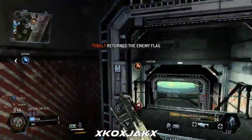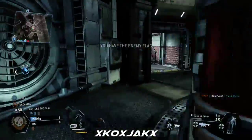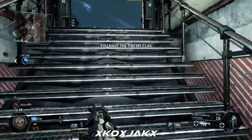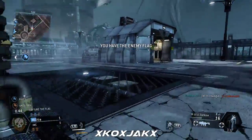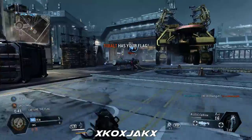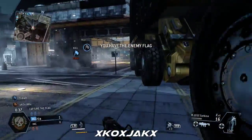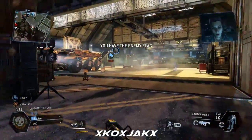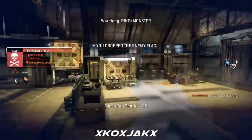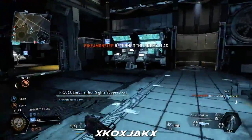We dropped the enemy flag — returned their flag to their base, we're going to have to go grab it again. Get that flag back to base, move! The enemy has our flag. Your Titan will be ready in 60 seconds. We dropped the enemy flag. The enemy returned their flag to their base — we're going to have to go grab it again.